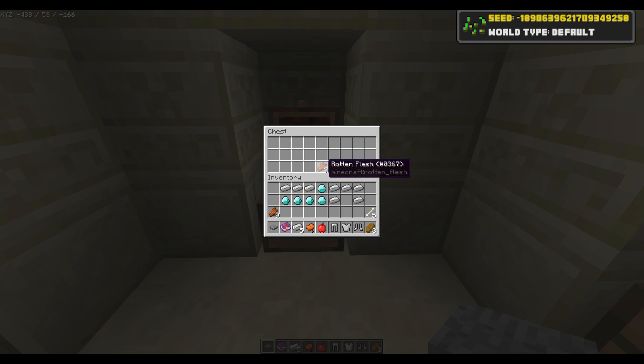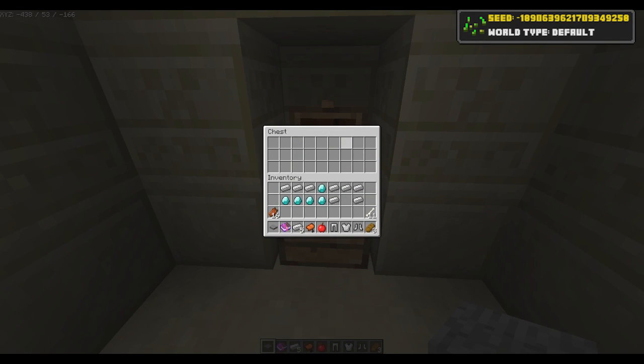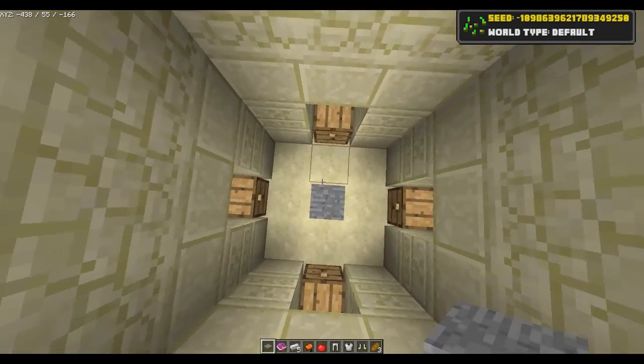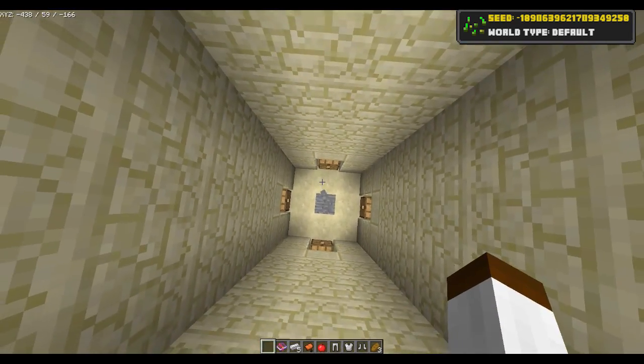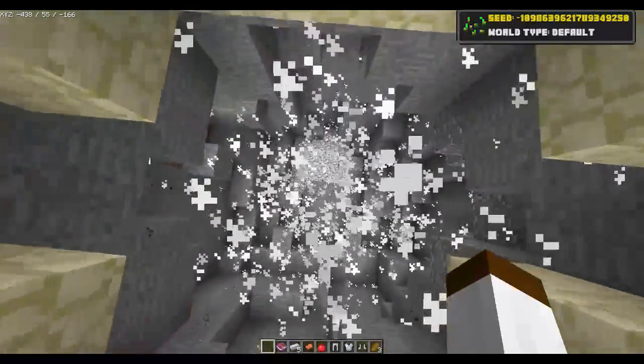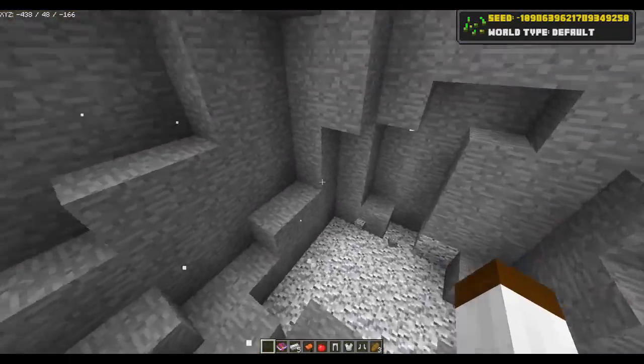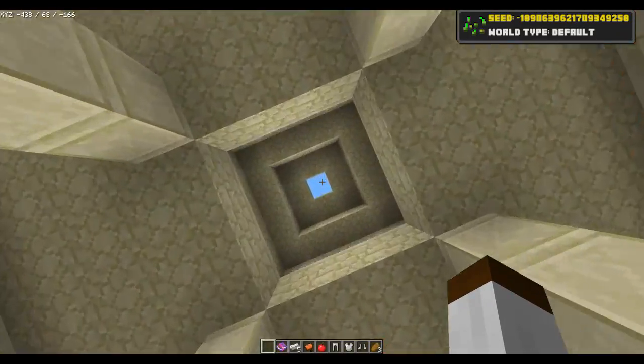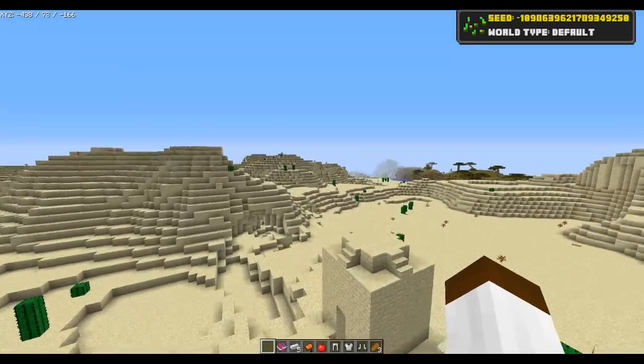You've got yourself five bones and seven more flesh, and in this last one six bones - not the greatest, but still pretty cool. And of course we'll blow up the TNT while we're down here. We've got some diorite and andesite down here - just some blocks, nothing of interest.